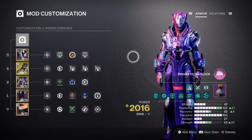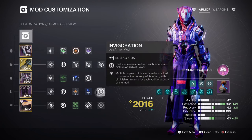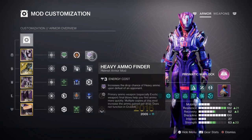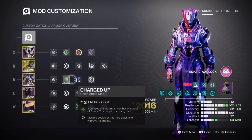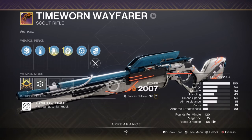Outside of that, the additional recommended mods are: Impact Induction x2 for a 17% grenade buff; Momentum Transfer for a 12% melee buff (optional); Invigoration for a 10% melee buff; Outreach for a 12% melee regen buff; and Distribution for a 4% all-ability buff. Further additional mods include Heavy Ammo Finder, Scout, Reserves, and Scavenger mods for a heavy weapon; Harmonic Siphon for creating Orbs of Power via matching elemental type; Charged Up x1 for increasing the maximum armor charge stack by +1; Solo Weapon Surge x1 for a 10% solo weapon damage buff; and Powerful Attraction, where using your class ability collects nearby Orbs of Power.